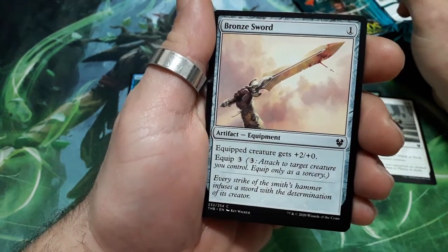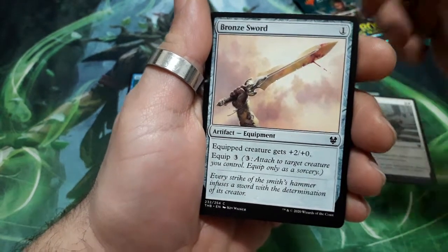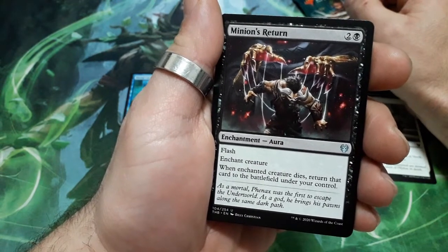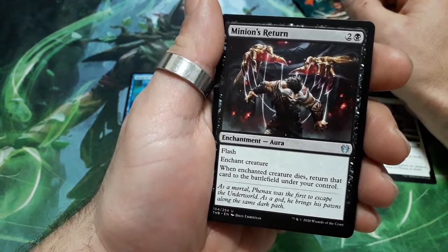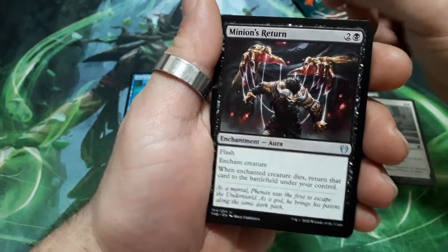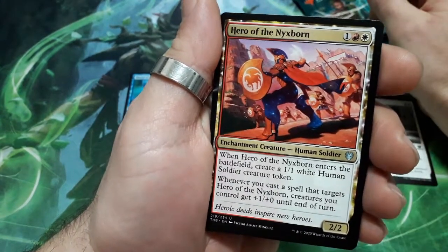Bronze Sword. 1 drop. Equipped creature gets +2/+0. It has an equip cost of 3. Minion's Return. 3 drops. It has flash. When the enchanted creature dies, return that card to the battlefield under your control. And it is our first uncommon. Great image in this one.